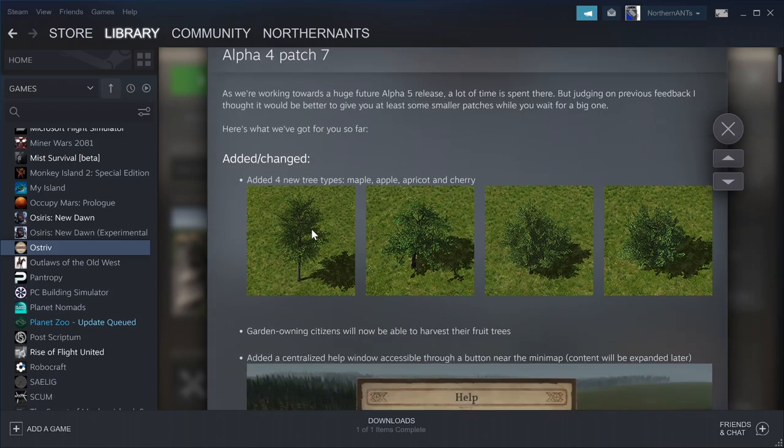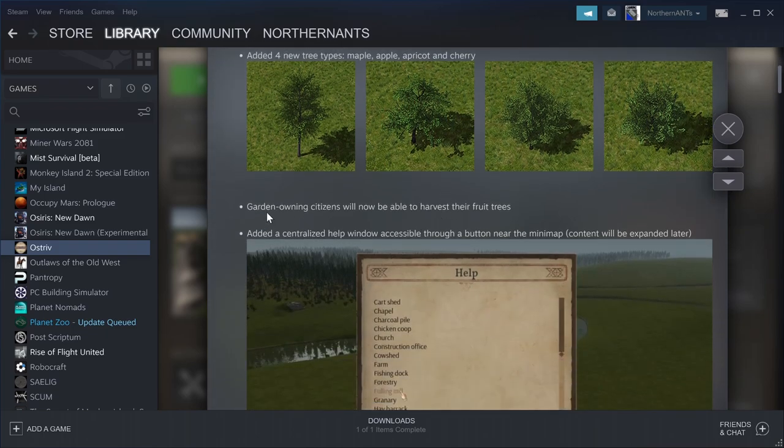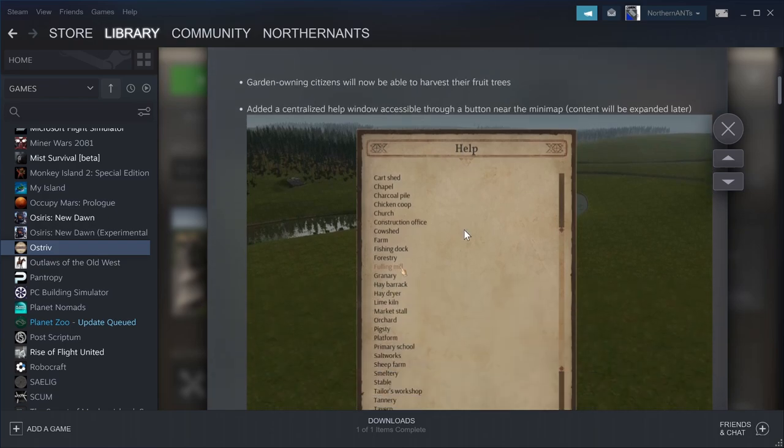Added and changed: they've added four new tree types — maple, apple, apricot, and cherry. That's cool. Garden-owning citizens will now be able to harvest their fruit. So instead of just honey and things like that, they can harvest the fruit from trees.